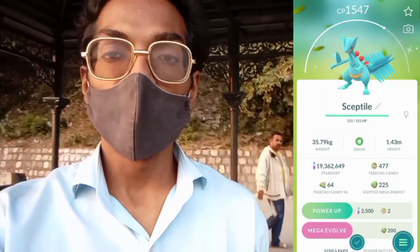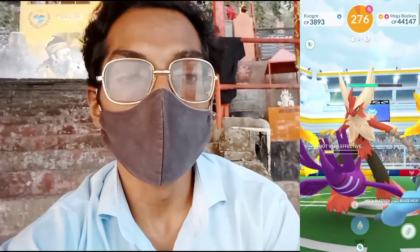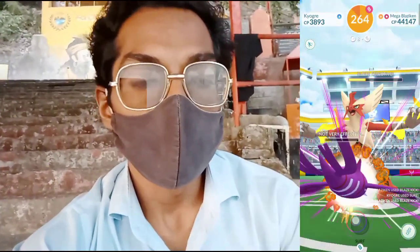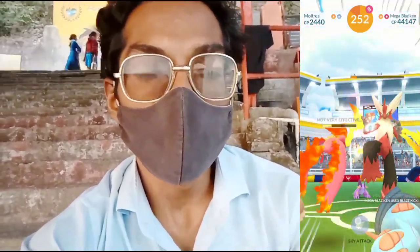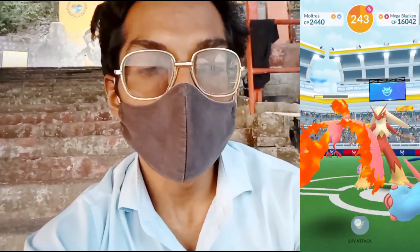Moving on to the next location for the Mega Blaziken raid. We are now at the second location for today's Hoenn Mega Raid Day, currently in the Mega Blaziken raid. Someone has brought a Mega Swampert, so Water-type damage will be super effective and it's very easy to beat Blaziken with eight people. We use Sky Attack and have successfully beaten Mega Blaziken — the CP dropped sharply to 16,042. You win!